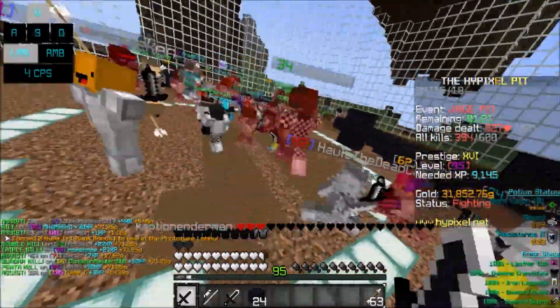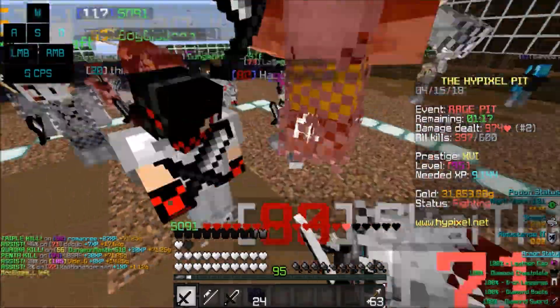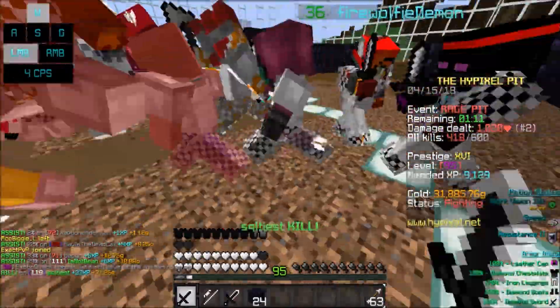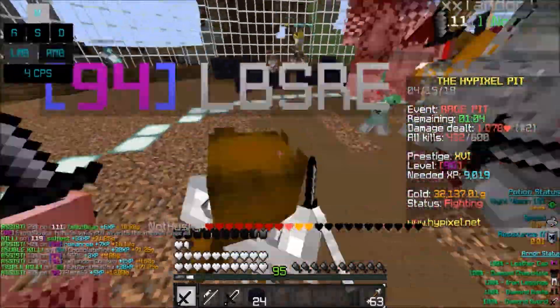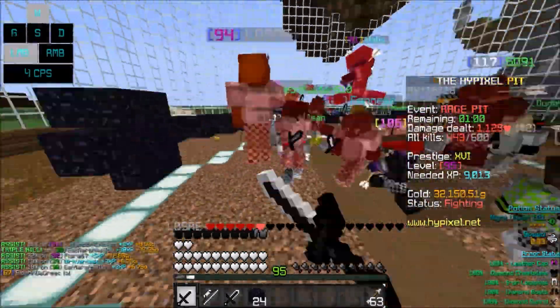Dirty means you get 40% less damage intake, and it's probably the best perk behind Golden Heads. You unlock this at Prestige 2 for 15 Renown. If you haven't checked out my video on Dirty, the link will be down in the comments section. Essentially, it's up to your playstyle. If you can afford to do so, it is definitely worth trying out both perks separately and maybe even together, to see which fits your playstyle better.